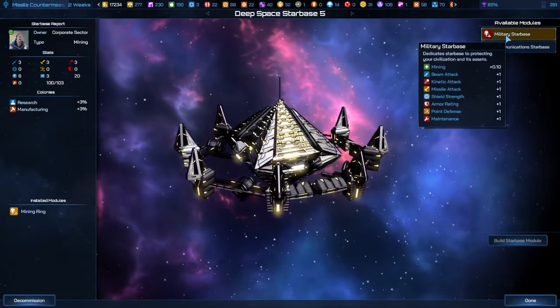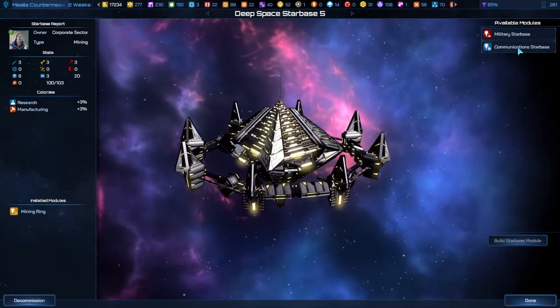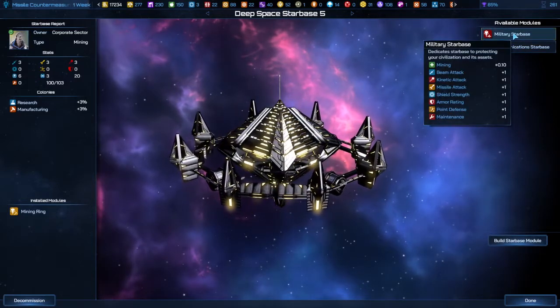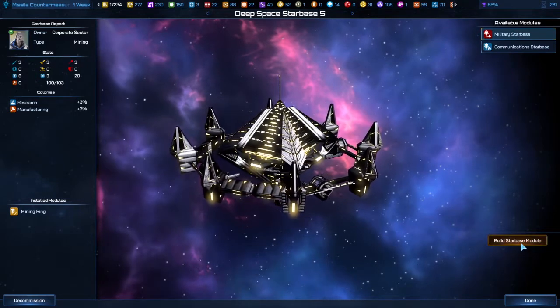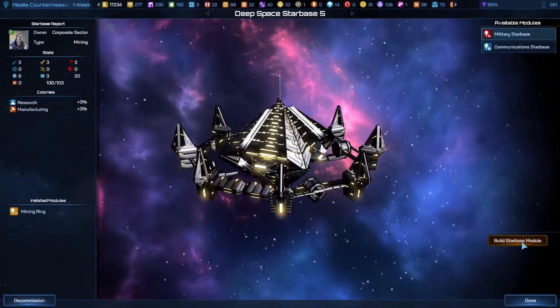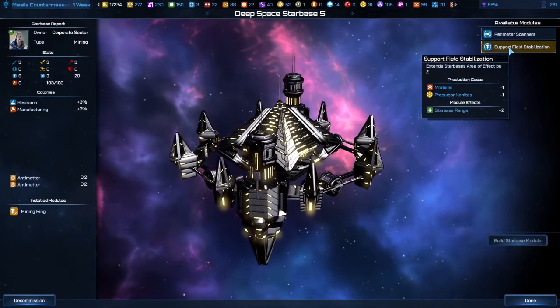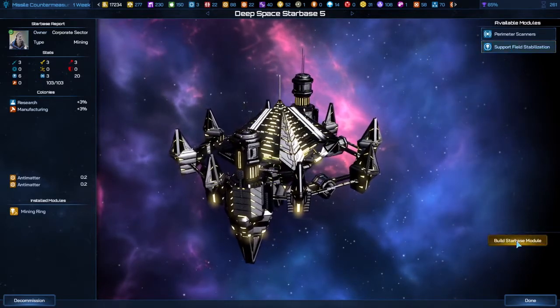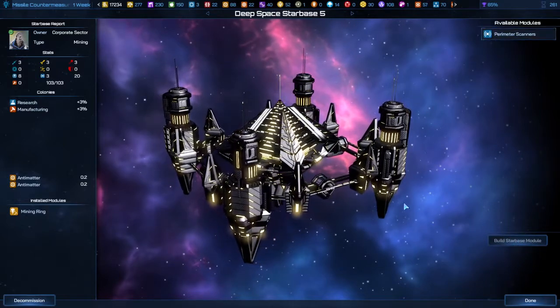With enough research, military starbases have a lot more fighting power than communication ones. Just know that whenever you build a military starbase near someone else's territory, they look at that as a sign of aggression. You can expand the territory and later make it a heavily defended base.